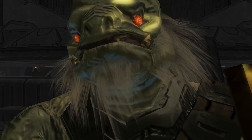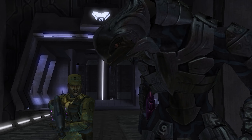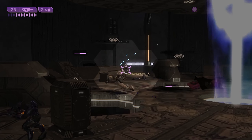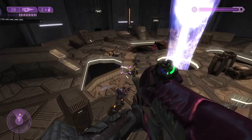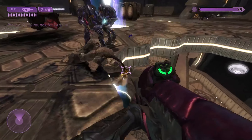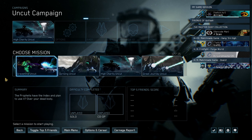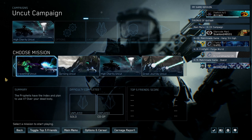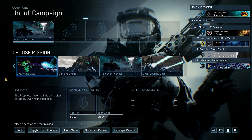Look at those beautiful Halo 2 facial animations. We defeated Mr. Tartar. The aliens are just shooting his dead body. Well, that is Halo 2 Uncut - it is cool. If you want to check out those levels or all the previous levels that have come out for this mod, you can go ahead and download it yourself. I'll put the link in the description below. Hope you guys enjoyed the video - see you all next time.